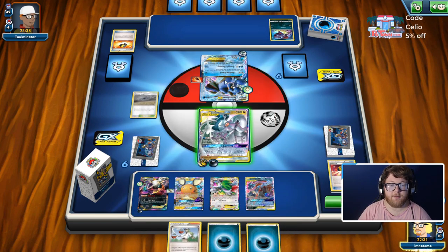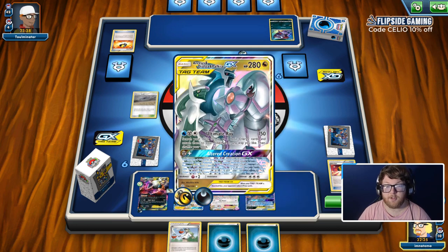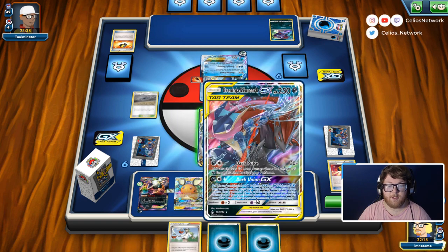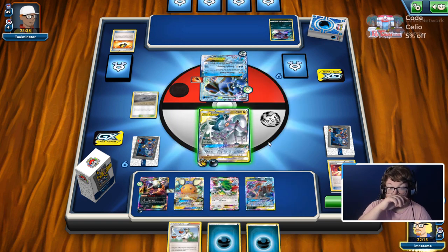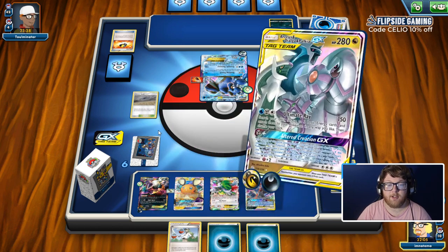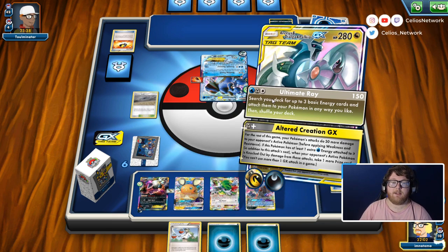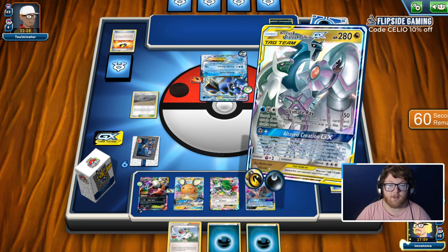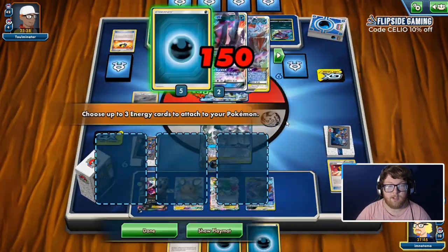Now here we could either Ultimate Ray energy onto Zoro Ninja or we could go Altered Creation. I'm trying to think — if we don't Ultimate Ray, there's no way we attack with Zoro Ninja next turn because we can't use items. So maybe we just Ultimate Ray here and put pressure on them. We don't need to go Altered Creation. It's either do we not knock out the Toad next turn and get to take an extra prize when we do, or do we start putting pressure on them and knock it out next turn — and I think we want to knock it out next turn.